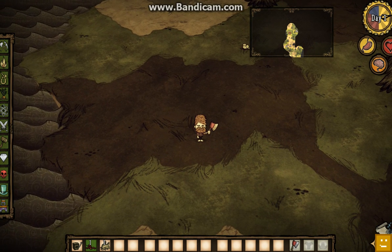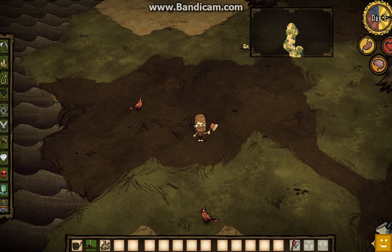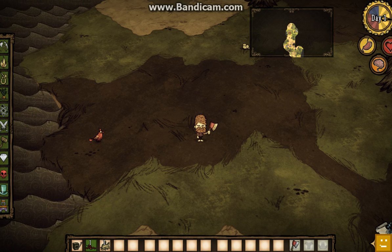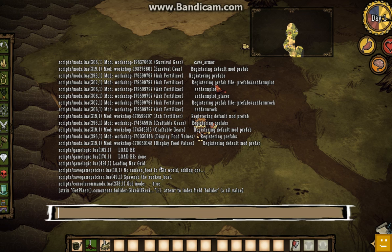Now we'll be doing debug spawn. What debug spawn does is it allows you to spawn anything that you want in the game that exists — instantly — including extra characters. I actually forgot how to do this for a moment, but: the command is DebugSpawn, then parentheses, and then you type in whatever you want to spawn.